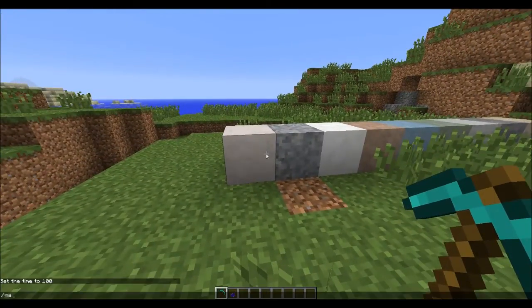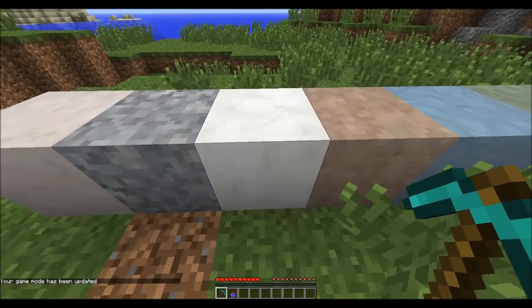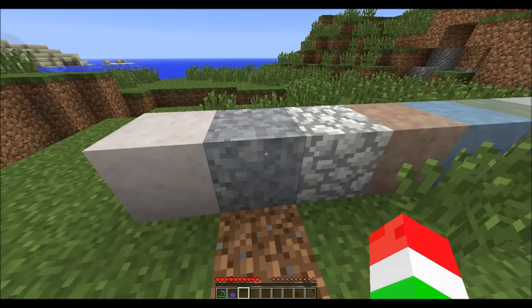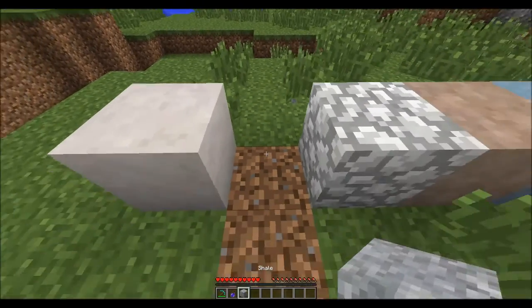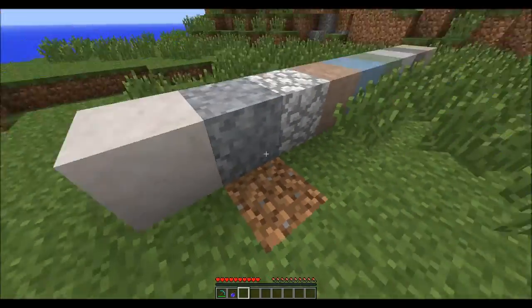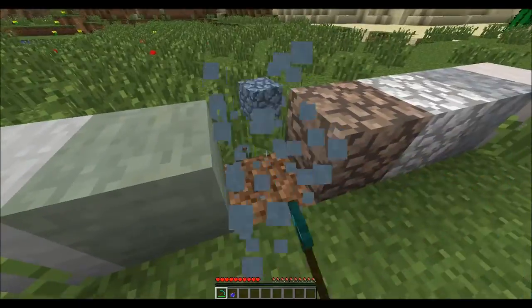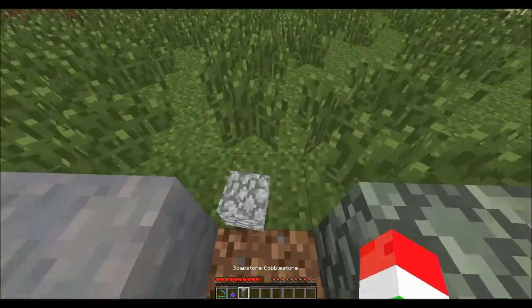Let's go to game mode 0, which is survival, and show y'all what some of these blocks do. Right here we have some marble, and if we break this marble it's going to turn into marble cobblestone. That's one of the things I wanted to show you. Some blocks, like chalk, will not break that way, but most of them will turn into that type of cobblestone when broken, which is actually pretty cool.